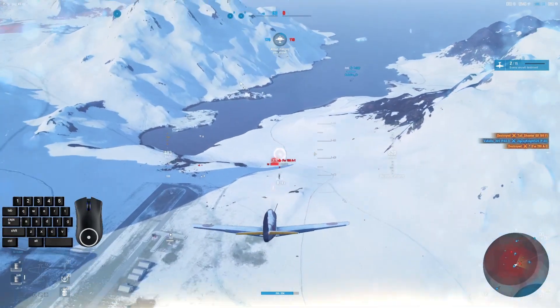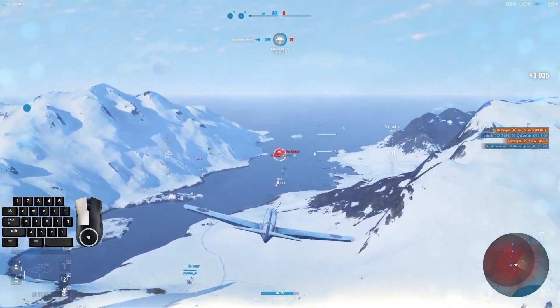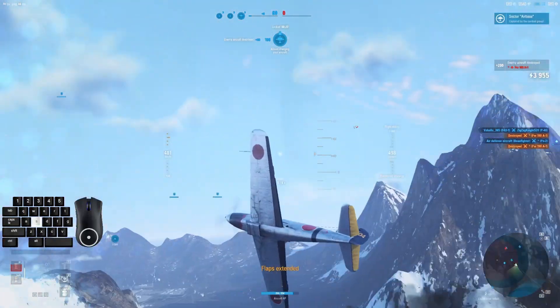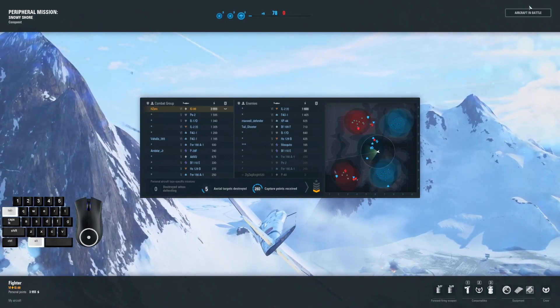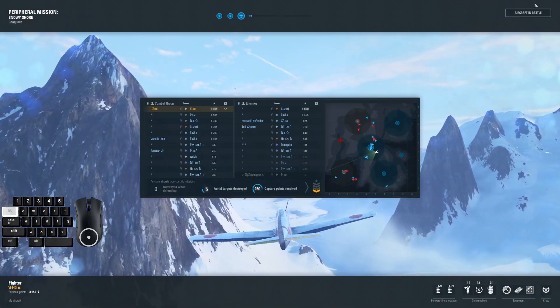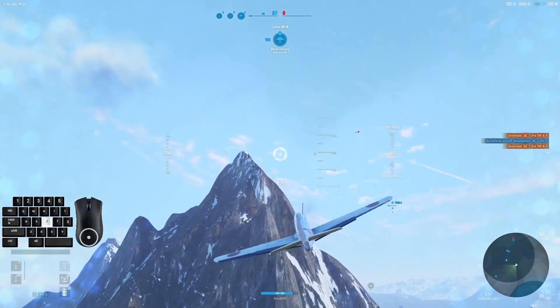So you want to kind of get that dialed in, especially in a plane like this with different muzzle velocities. You want to get them out where you can. Knife fighting is easier with high volumes of guns. But when you're in close with big cannons like this, it just kind of tends to go all over the map.